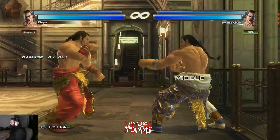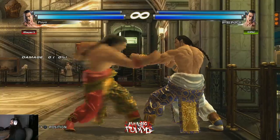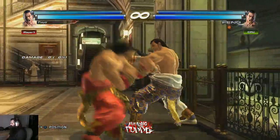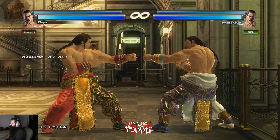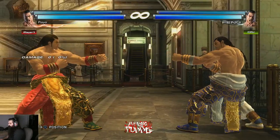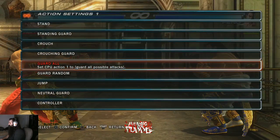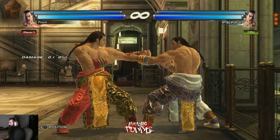Feng is one of those characters where most of his good moves at the wall are approximately between 14 to 20 frames — df+1, b+4, df+22 for wall splat, ff+2. Because they're all around the same speed, good players will sniff out when you're gonna push a button. For those types of players, if you feel like you're getting predictable, ff+1+2 is really good — it's harder to sidestep at the wall too.